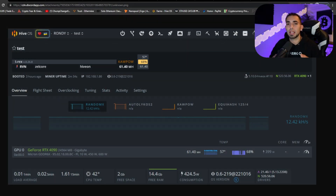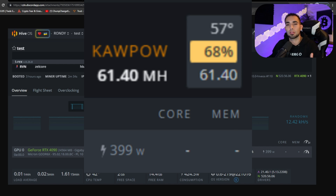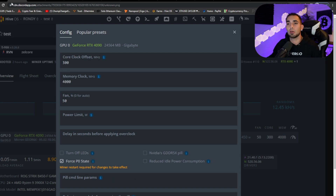Here we are in the PC looking at Ravencoin. As you can see, it's balls to the wall — just plugged in, zero clocks — we have 61.40 megahash at 399 watts. For the record, we are using Force P0 State, as you can see it's checked off right here on the flight sheet, and it will be the same throughout all of these algorithms we're showing you today.